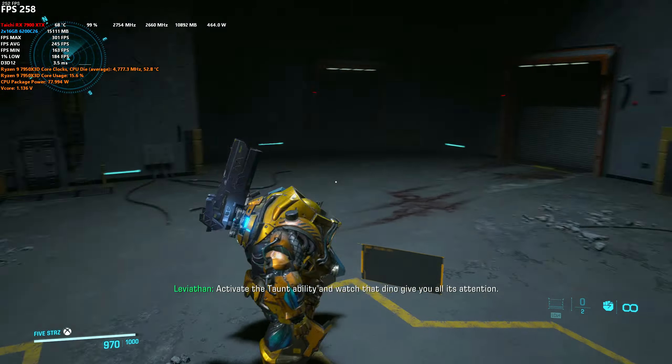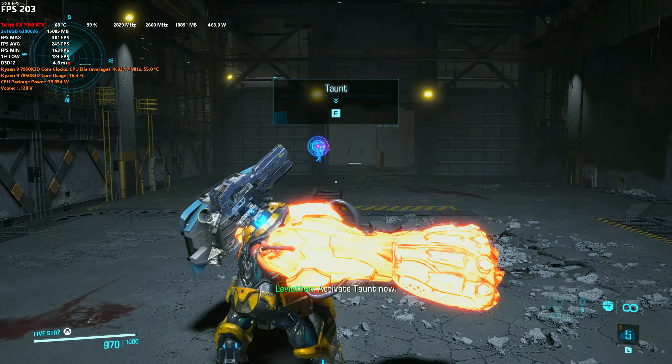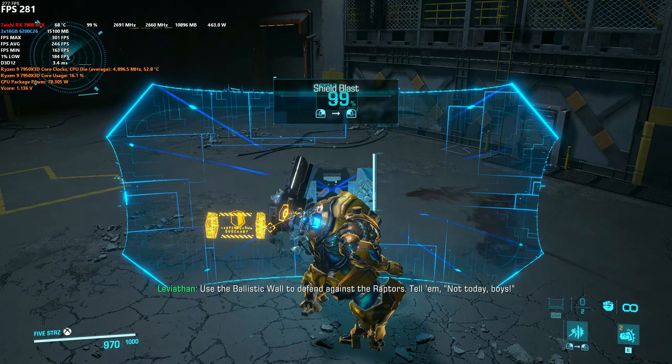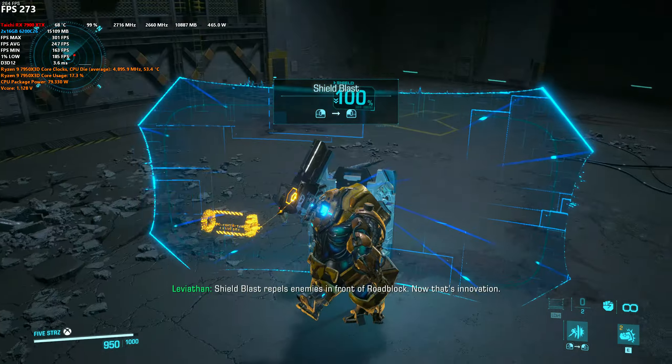One shield coming up. Activate the taunt ability and watch that dino give you all its attention. Activate taunt now. Use the ballistic wall to defend against the Raptors — tell them not today, boys. Shield blast repels enemies in front of Roadblock. Now that's innovation.